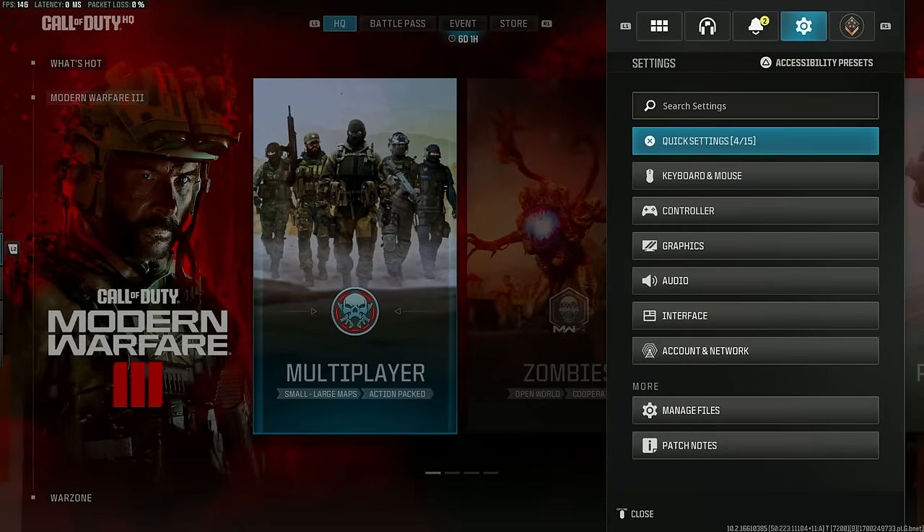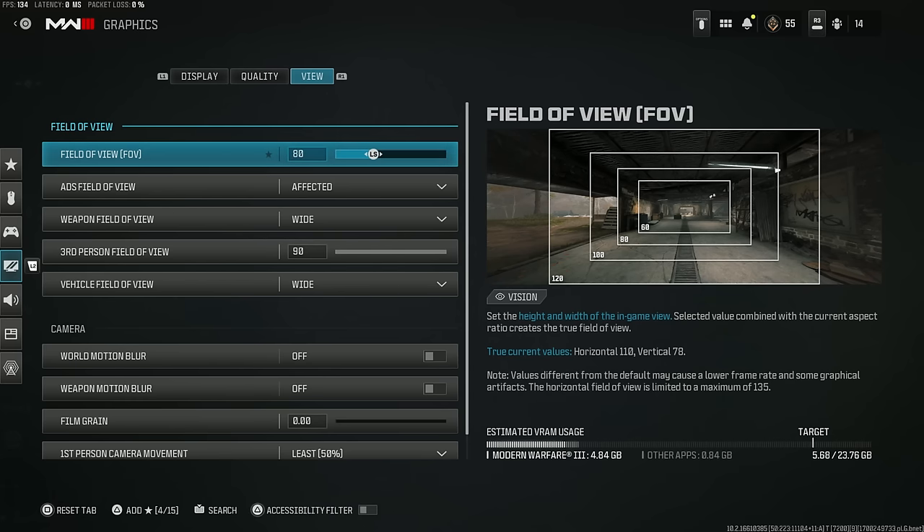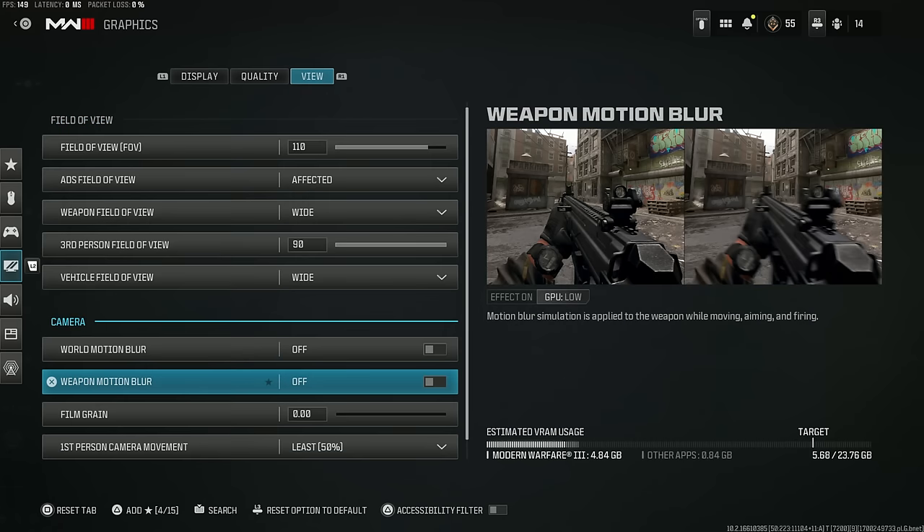Now let's talk settings, which with a few tweaks can help elevate your gameplay in a major way. Field of view is a massive one — the higher the number, the wider your field of view, meaning you can see more of what's going on around you. The sweet spot for me is 110. It's not so zoomed out that I can't focus on long-range shots, and not so zoomed in that I can't see what's going on around me. I also changed my ADS field of view to affected, which keeps the FOV consistent when you're aiming down your sights. Weapon field of view needs to be wide, so the weapon is smaller in-game, leaving much more room on your screen to see what else is going on.